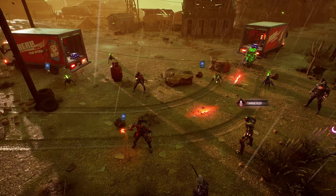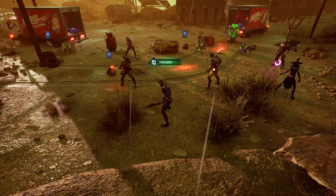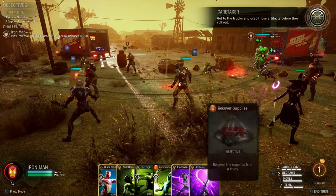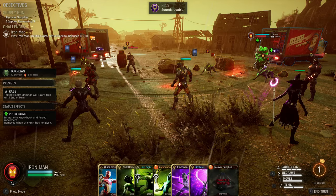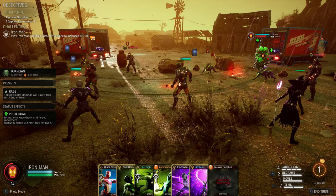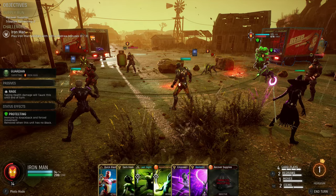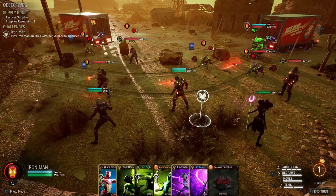We've got a few ley lines chilling. We did not get the resist there, which I really would have liked. Taking health damage will taunt this until the end of the turn — it does say health damage explicitly — so maybe if you're not getting through the block it doesn't even matter.